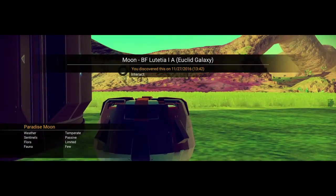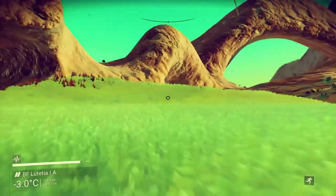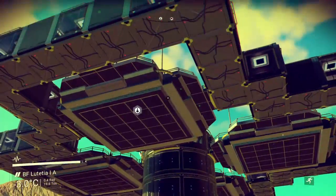Here we are on Lutetia 1A, which is a paradise moon. We'll back up and show off a little bit — this is my home.